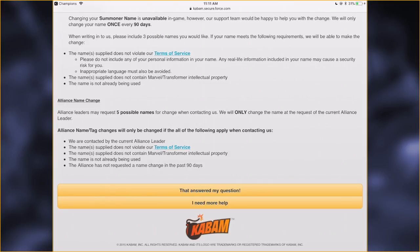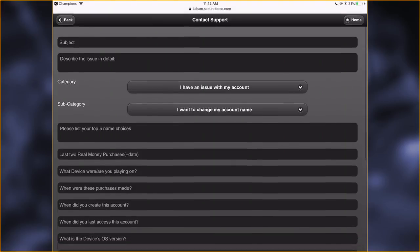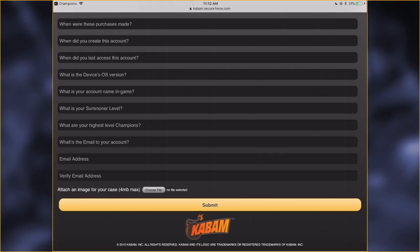They just told us the name was taken. The name can't already be in use, obviously. And you can't have requested a name change in the past 90 days — basically, just like your in-game name, you can do this every 90 days. Once you're there, all you have to do is hit 'I need more help' and that'll take you to the form. For subject, just put 'alliance name change' and describe the issue in detail. A lot of these forms — even though a lot of it's irrelevant for an alliance name change — you won't be able to submit unless you fill everything out.